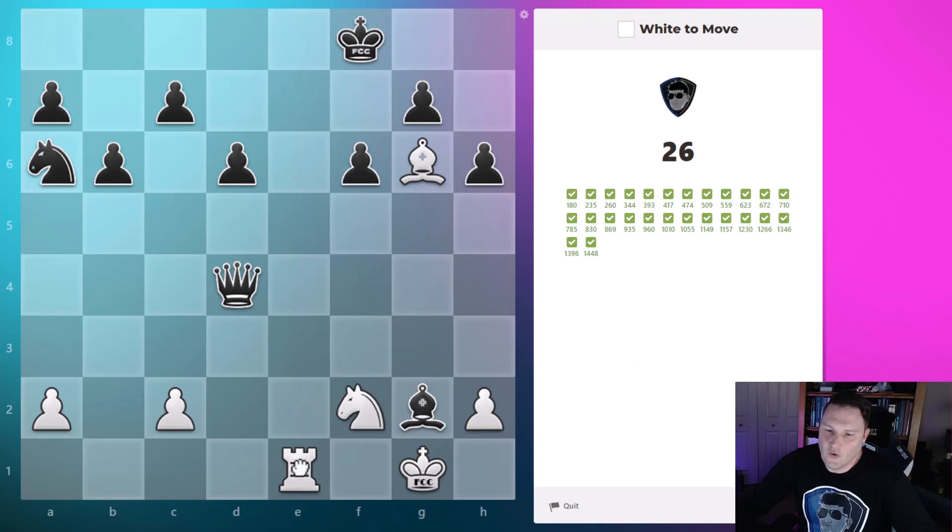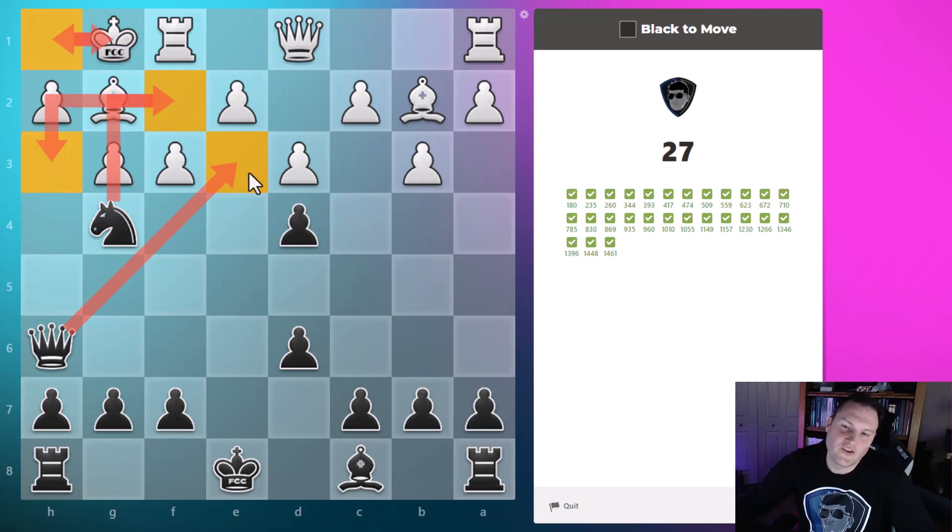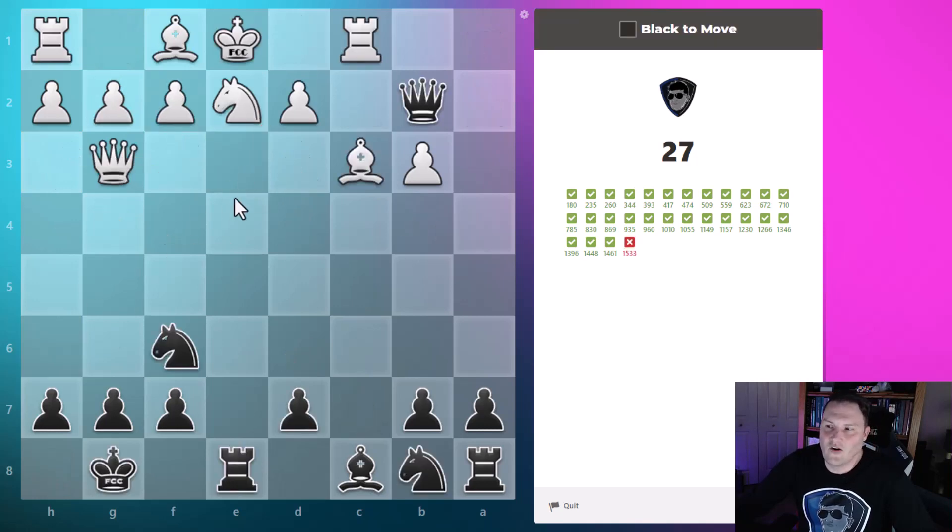Rook takes rook, king has to take, and then this rook comes up for mate supported by the bishop — pulling the king into the mate. This looks like a lot of fun: queen checks, king goes over, and there's a smothered mate available. The knight comes in for check, king goes back, knight goes here with double check — both queen and knight attacking the king — king goes back in the corner, then the queen sacrifices itself, the rook takes the queen, and this knight goes here for checkmate.